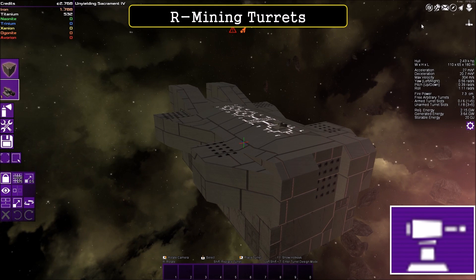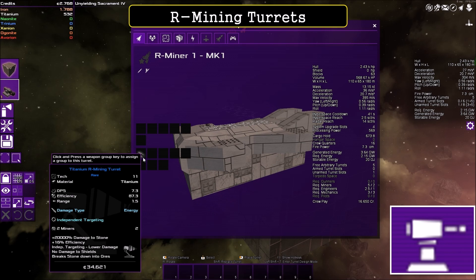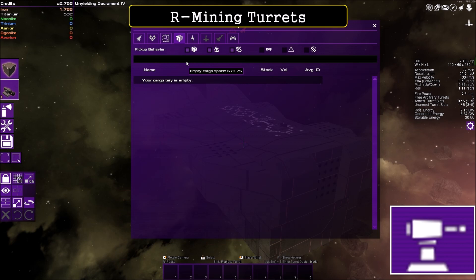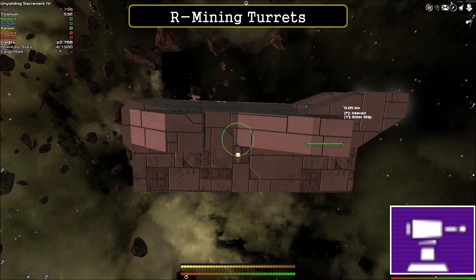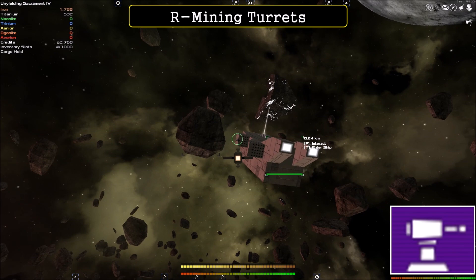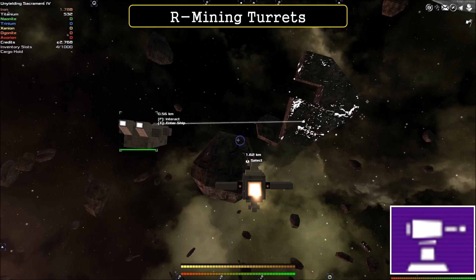The second part of this video covers R mining turrets. The R mining turret is a special type of turret, very different from the previous one — it says 'R mining turret' in the description. It requires a captain to operate the ship, and cargo space is vital — you can't run R mining turrets without cargo space. Like before, press F and issue the mine order. The difference is that ore will go into the cargo space itself, and once the cargo hold is full, you'll need to refine that ore.